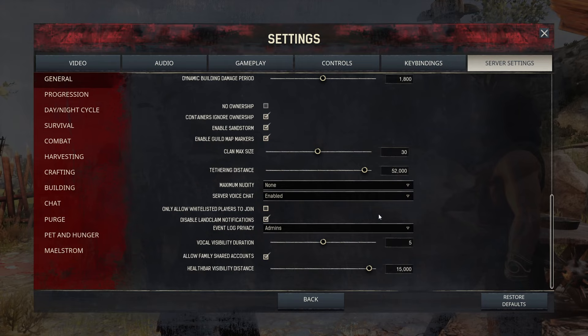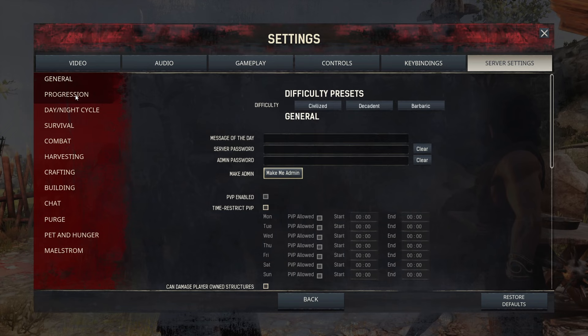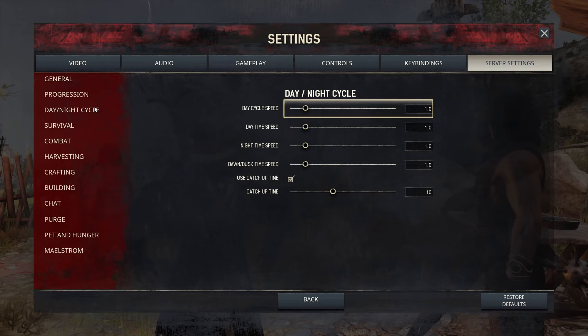Voice chat — you're playing single player, so it really doesn't matter what this is set to. Let's go to Progression. Here I just leave everything as it is. You can bump up the XP rate multiplier to speed through your levels, but if you want to play the game and be challenged, just leave it at the vanilla rates. The XP kill multiplier, harvest multiplier, and craft multiplier — I just leave those as they are.